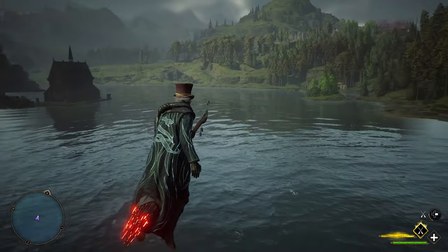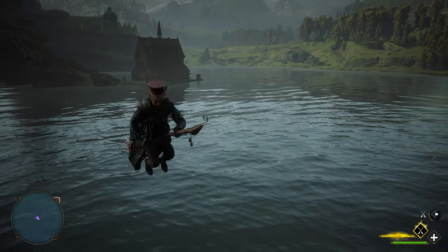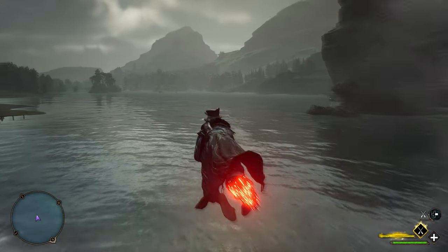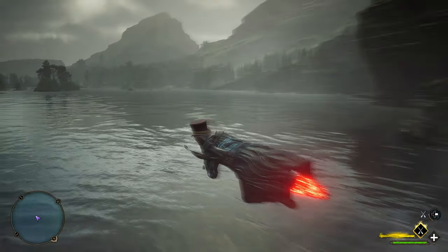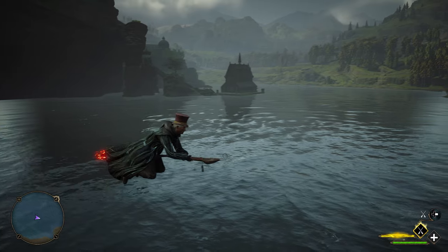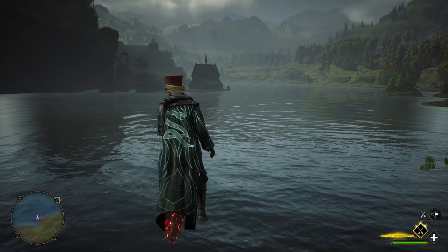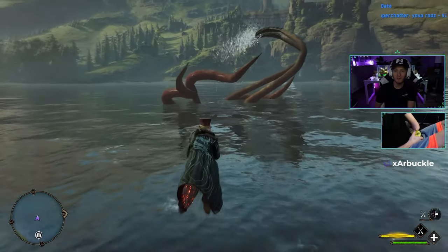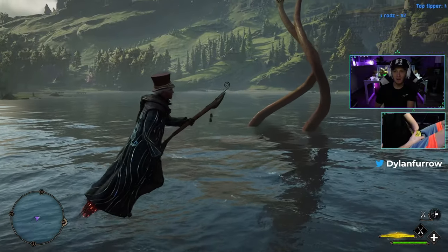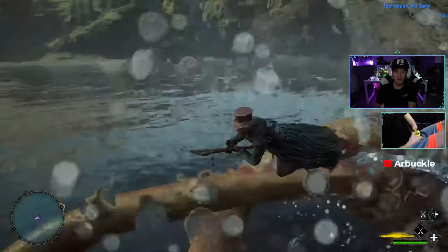There are two different locations where it pops out of the water. One is in the middle of the lake in front of the boathouse, and another is in the middle of the lake on the other side of the rock sticking out of the water. What I'll do is hang out where you have a good view of the entire lake. What's nice is that when the squid comes up out of the water it's extremely loud, so you'll hear it and then have plenty of time to look around and find it.